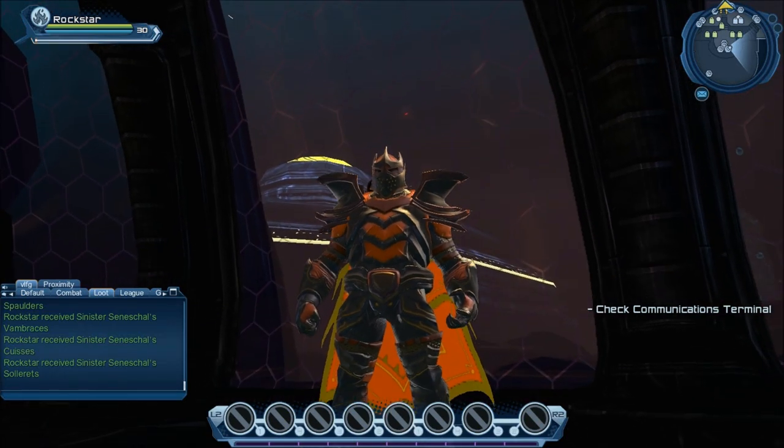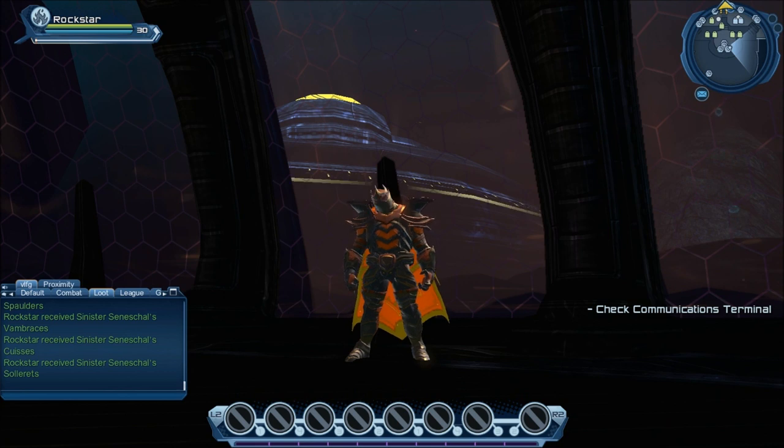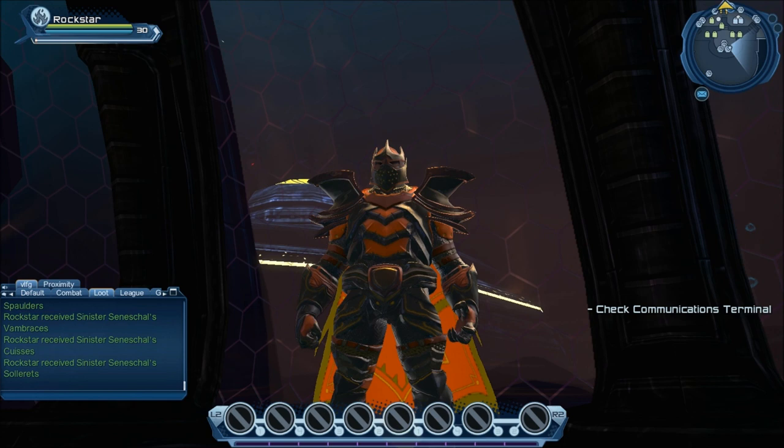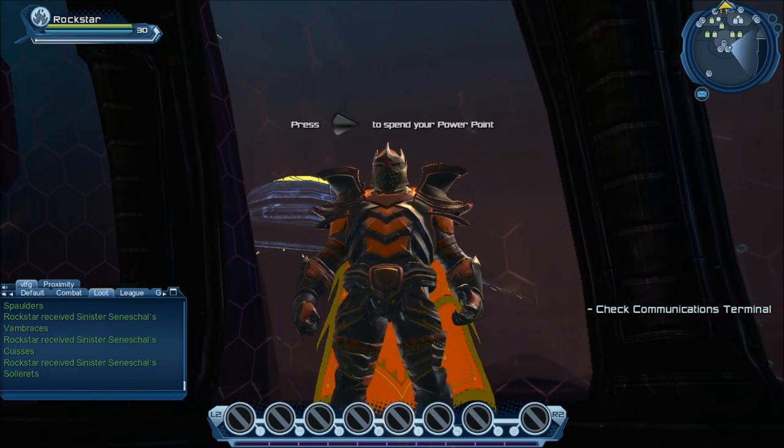Hey, what's going on everybody? This is Poe from the Offenders, DC Universe Online, here on the public test server. I'm here today to talk about Earth. Earth is the newest of power sets — it was just released in March. Its alternate support role is for tanking, and I'm going to be talking about tanking, DPS, and just a couple abilities.